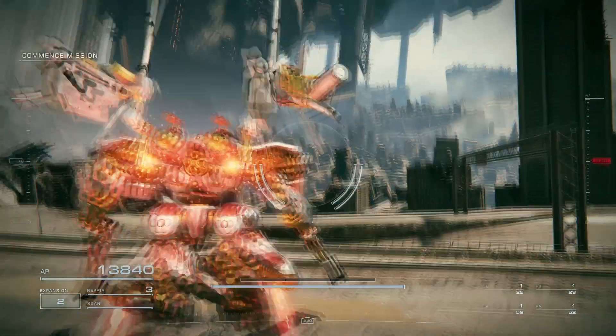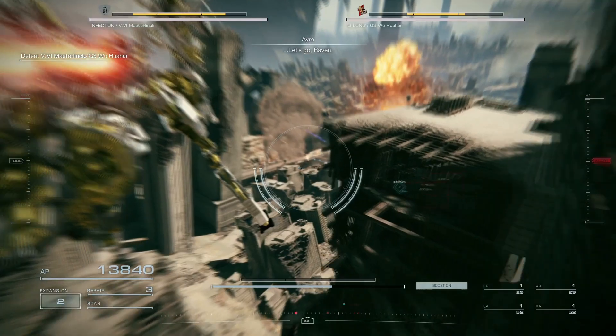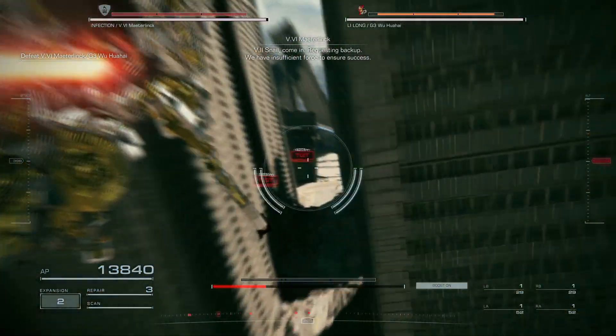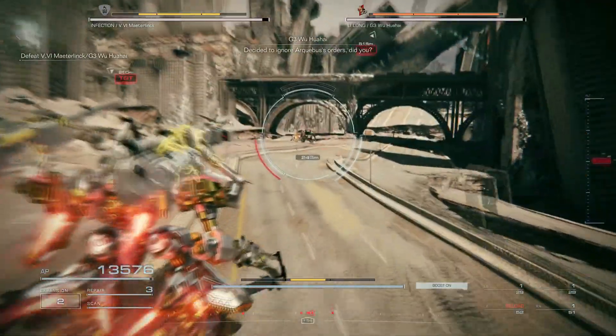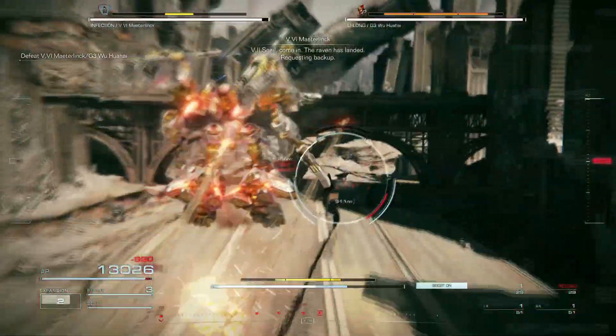Get to the objective marker ahead as soon as the mission begins. You'll have to fight two AC mini bosses here: V6 Mater Link and G3 Wu Wahai. But they shouldn't give you too much trouble. There are smaller AC enemies here as well. You can choose to eliminate them first, but it doesn't really matter. What really matters here is speed — you want to eliminate every single enemy here as fast as you can.